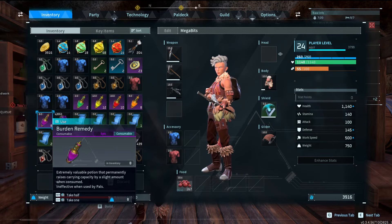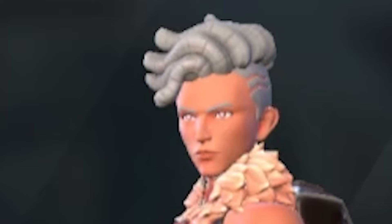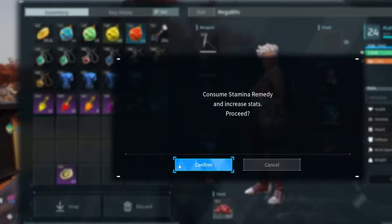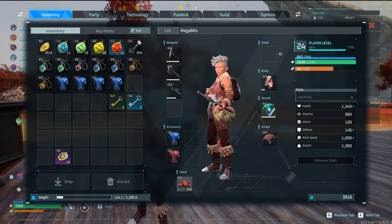I'm now going to drink all of these - that's right, 40 remedies. I will be bloating, my tum-tum might be hurt, but I'll be stronger for it. Let's look at my stats before... and after. Good god, this is a thing of beauty. Having the stats that I do at only level 24 is just mind-boggling to me.